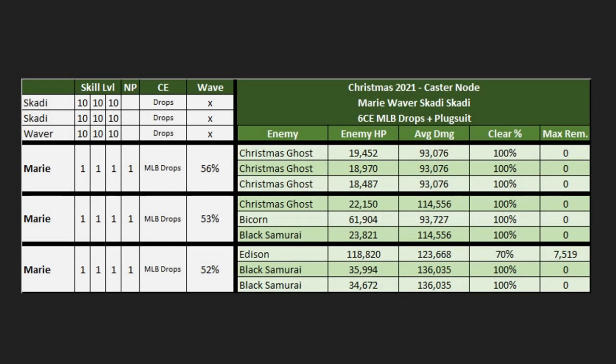Now we have the 6CE Marie Rider comp — we didn't forget it this time like we did at Gilfest. This is a very easy comp since we only require NP1 Marie and 1-1-1 skills all the way, as Marie really doesn't require investment to loop. Her issue is never her ability to loop — it's more her ability to do enough damage. With NP1, Edison will live approximately 30% of the time with at most 7k remaining, but in a Quick comp with plenty of stars you'll easily card it out. A higher NP level would make it a clean clear every time.